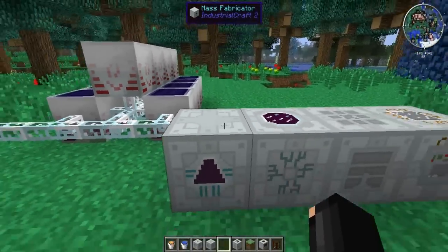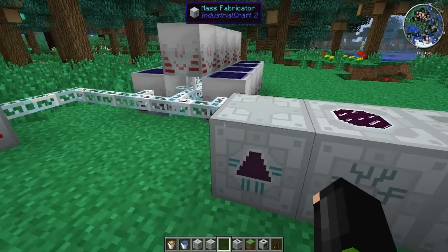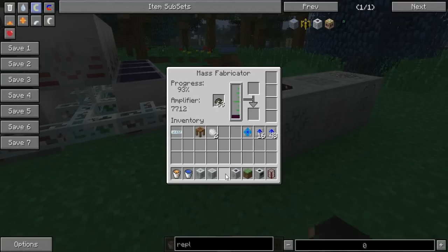If the mass fabricator gets power, it'll slowly start making UU. When this reaches 100%, it'll make UU. But if you feed it scrap right here, it'll amplify it and make it super fast.